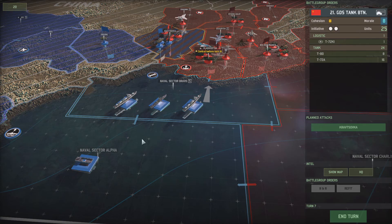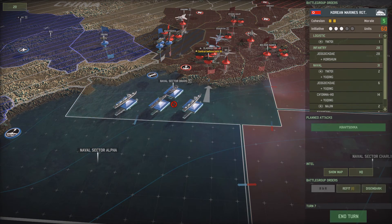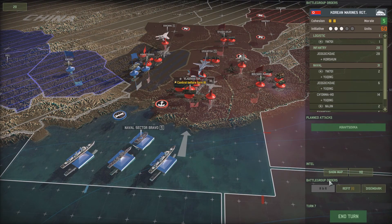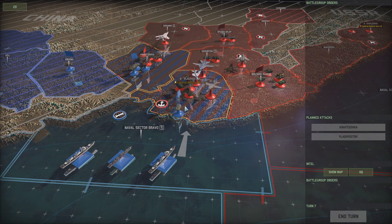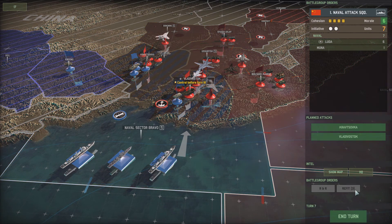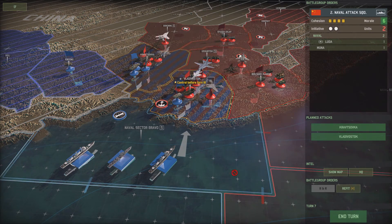Our marine forces are going to be in position at this turn. We're going to send them into Vladivostok, and that'll be our second battle for the day. They have all of the naval support in the world, which I will now refit, since I figured out what the hell that button does! Yay! Look, I'm learning.